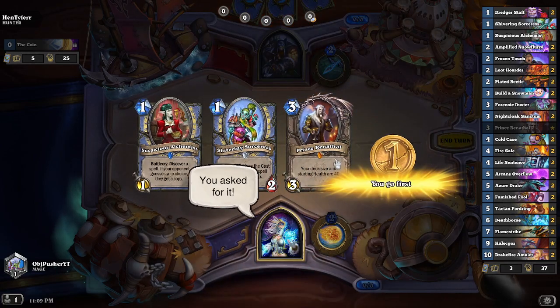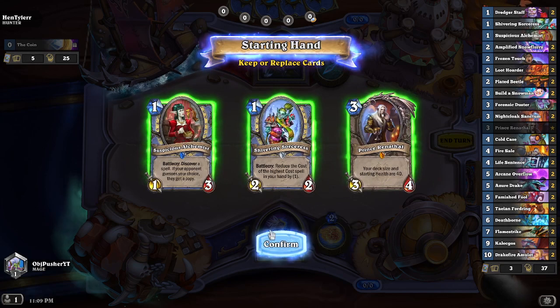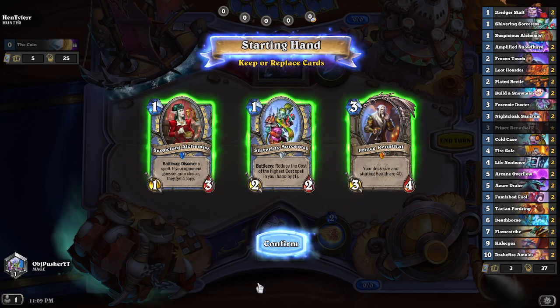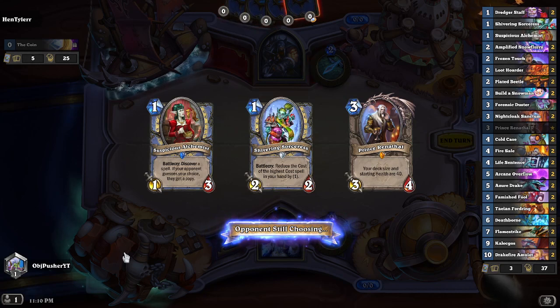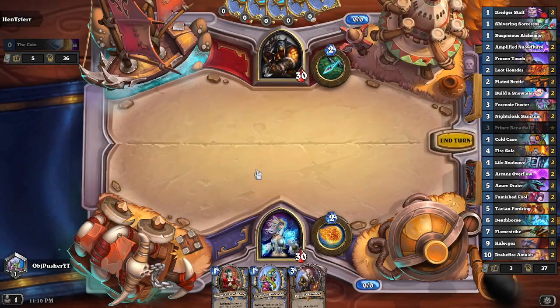This is a fantastic hand. We might toss Prince Renethal, but it's a good turn three play. Actually, we want something for the Shivering Sorceress to discount — but that's covered if we play the Suspicious Alchemist first. So: Alchemist, Shivering Sorceress, then Prince Renethal. The Alchemist will give me a spell so the Sorceress can discount it.